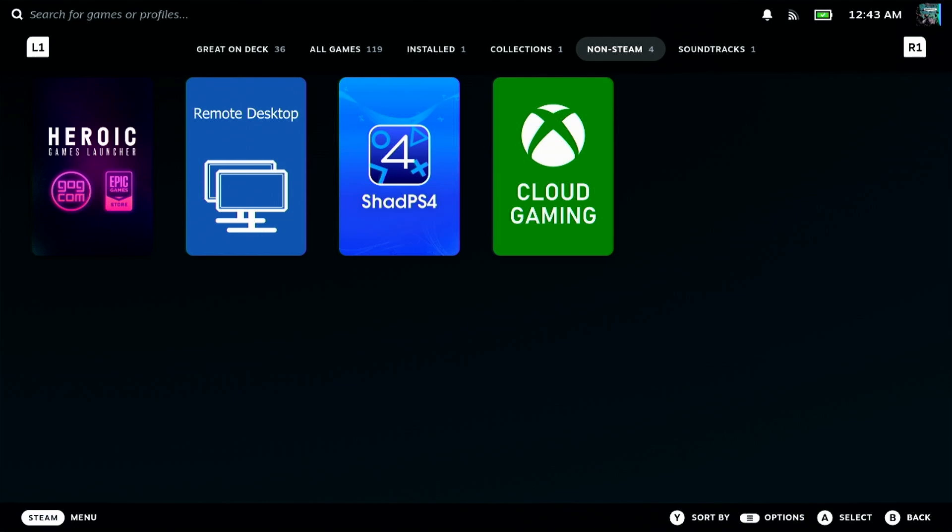If you like me, then you like to collect free games with the Epic Game Store, GOG, and Prime Gaming. Except there's no real good way to play them on the Steam Deck, except for the Heroic Games Launcher.